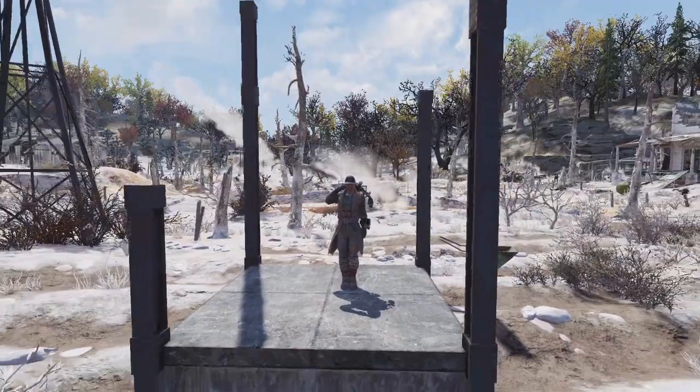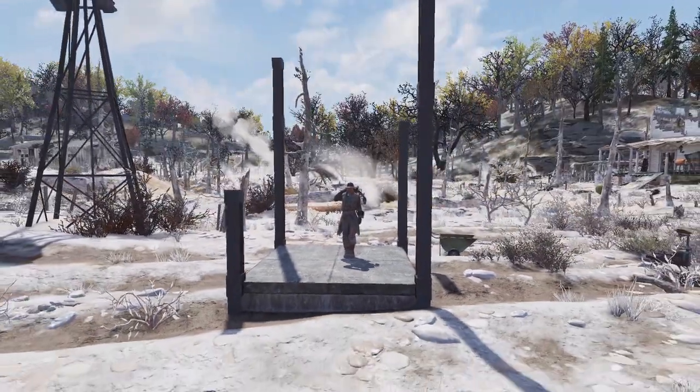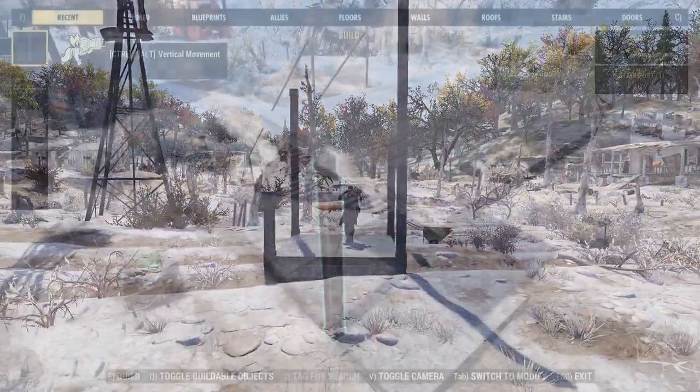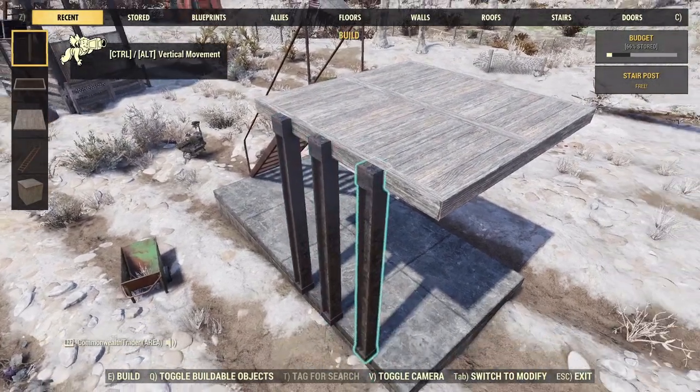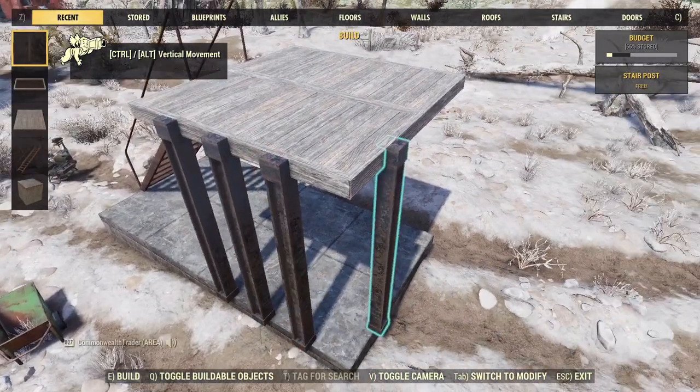To perform this build, you're going to need to learn a new trick: the corner post snap trick. Anyone who's ever been tempted to use support posts knows they'll always snap in the middle of the floor or the foundation, which is particularly annoying when you really want to put them somewhere else.